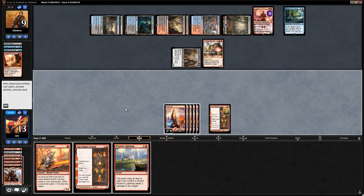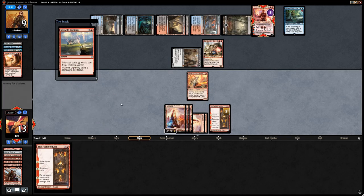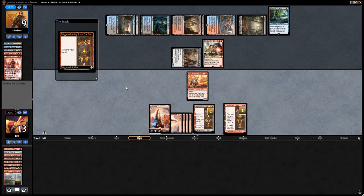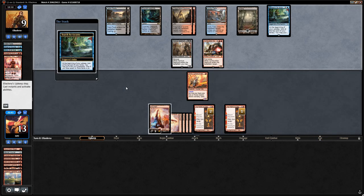Gitu Lava Runner — we drew some nice action. Lava Runner into Wizard's Lightning into another Flame of Keld seems better than sandbagging the Lightning. We should take out Chandra rather than pointing the Lightning at the opponent, since we'd likely die to Chandra dealing two damage plus the Gearhulk attacking, and our opponent probably found a removal spell with all the cards they drew. We play another Flame of Keld.